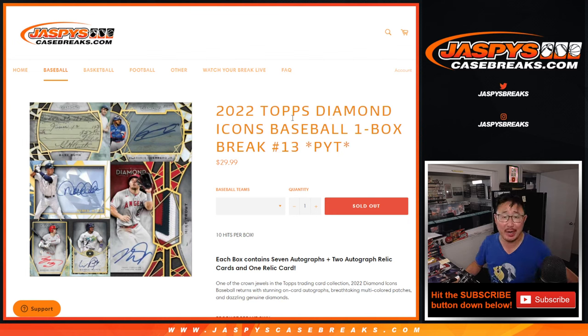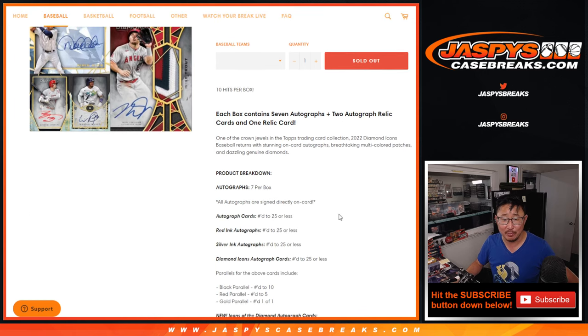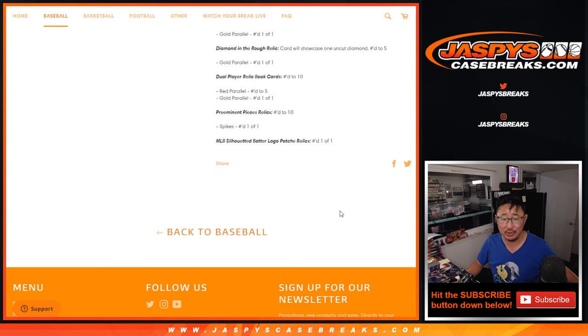Hi everyone, Joe for JazzBeesCaseBreaks.com coming at you with 2022 Topps Diamond Icons Baseball One Box Pick Your Team number 13. We did get more some really nice stuff here — a lot of great potential in this break.